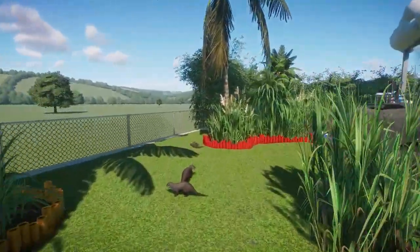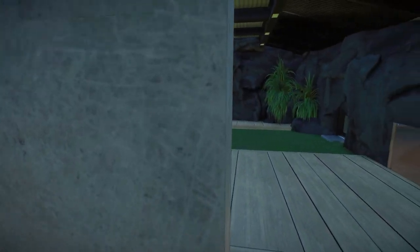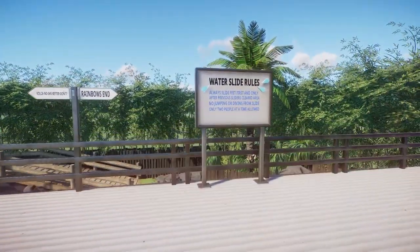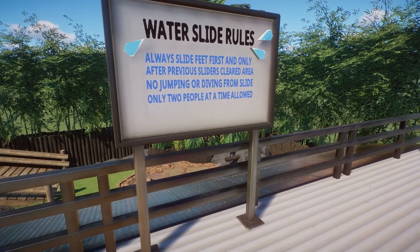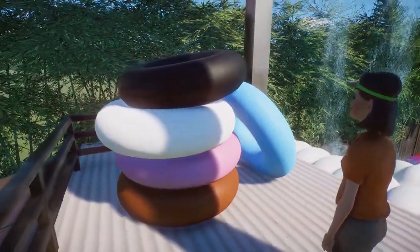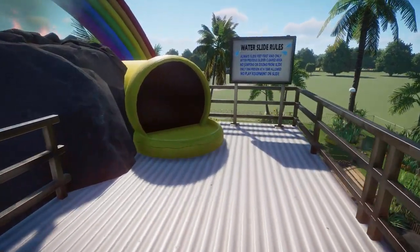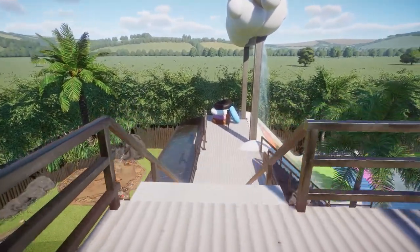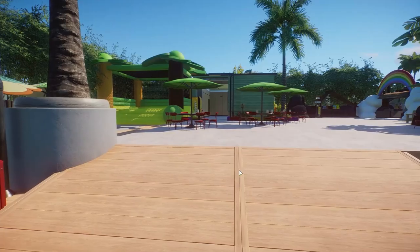We didn't even go up to the top where we can go down the water slide. Let's go back through here — excuse me, pardon me — through all the little otters, back through our doors, and then we can go up here. And then we get to see water slide rules: always slide feet first and only after previous sliders have cleared the area, no jumping or diving from slide, only two people at a time allowed. Look — we have little inner tubes and then you can go down the slide. How cool is that? Or you can go up some more and you can go down the big volcano slide. My goodness, do I wish this actually worked. We could slide down the slide — we can slide down this one! How cool is that? Oh my gosh, I love it.